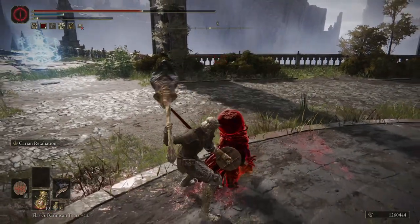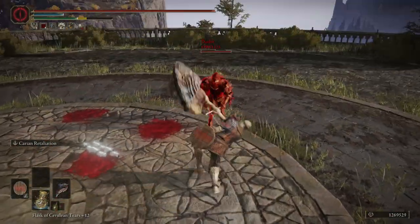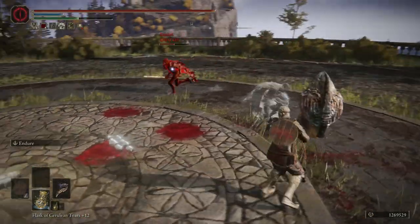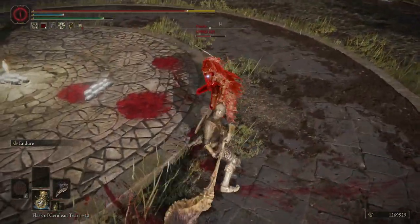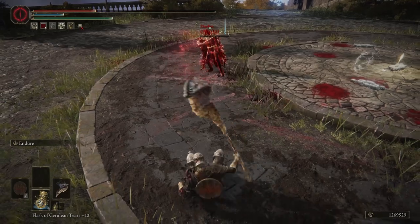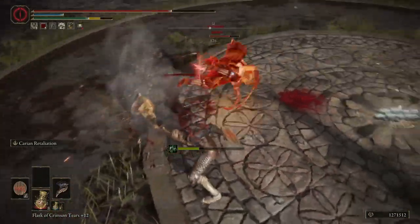Now, for the skill of the weapon — Endure. With it, you slam the hammer into the ground and give yourself a buff for a few seconds. You'll have more hyperarmor, you'll be able to poise through attacks, and your opponents will deal reduced damage. That said, it is basically useless. Because of the swing speed and overall moveset speed of this weapon, you can't necessarily rely on using the skill and then being able to trade a hit.